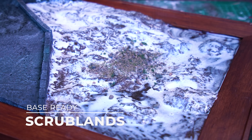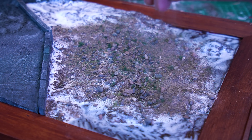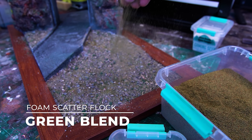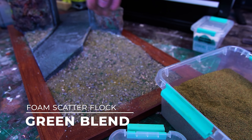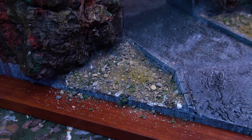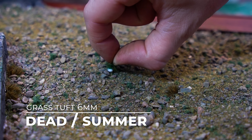Our foundation ground cover will be a heavy sprinkling of the Scrublands Base Ready - a lovely aggregate blend of soils, rocks and flocks that is the perfect starting point for our mountain slope. To bring in a little bit of that alpine moss vibe, I'm sprinkling in some Green Blend foam flock, which acts as a nice bonding layer as it soaks up any glues or sealants and locks down all of the larger aggregates. Then a few grass tufts sporadically through the landscape, especially up against the stone pathway, and we're ready for our first layer of sealant.